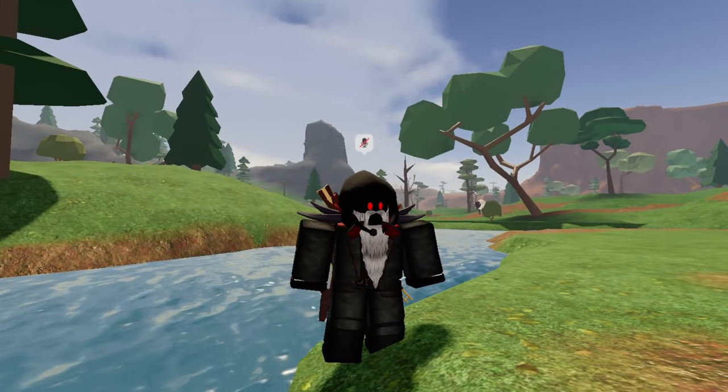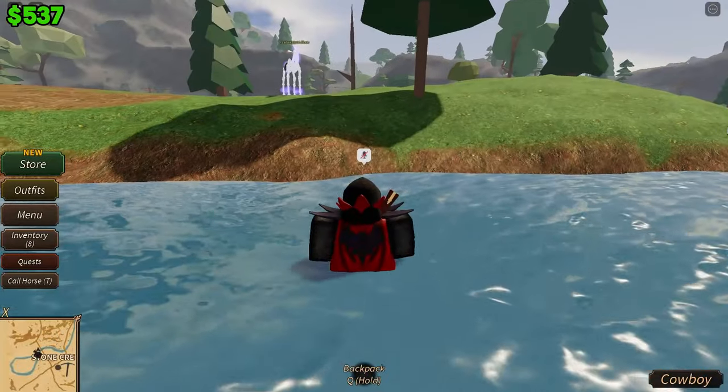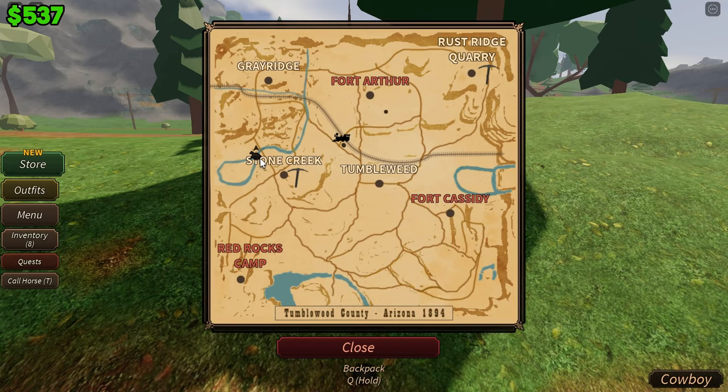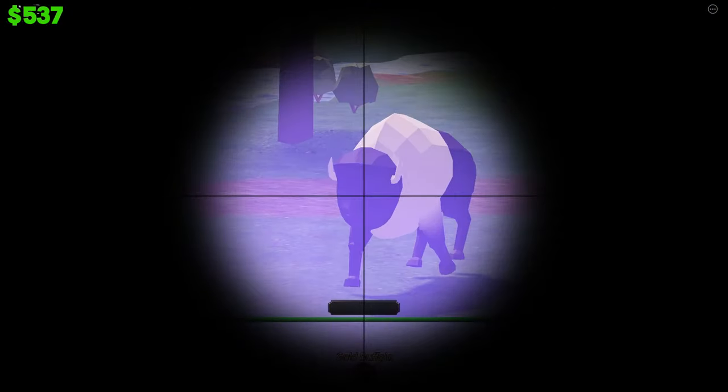The next method is hunting. This method can be very good if you follow these steps. The first step is to spawn in a small server and head to the grassland area near Stone Creek, then start hunting animals there.